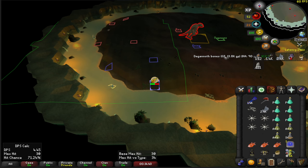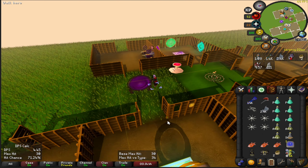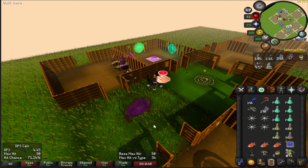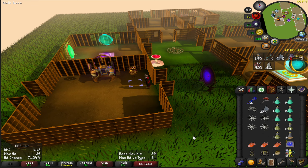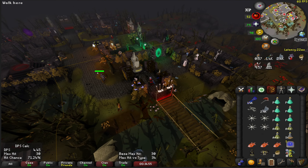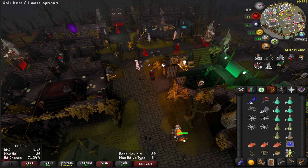We're done for now. I don't see a point in sitting there trying to kill Prime — that ring isn't as big a deal for me right now. I got the Berserker Ring which is way more important, and the Dragon Axe. I'll go back when I have better stats and I'm actually looking for the other rings.